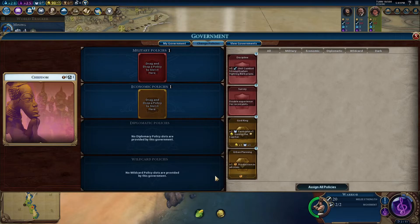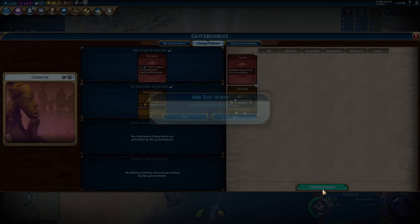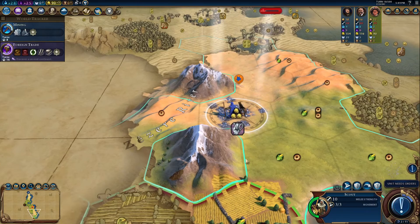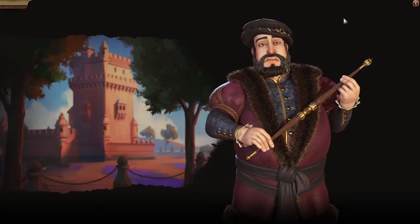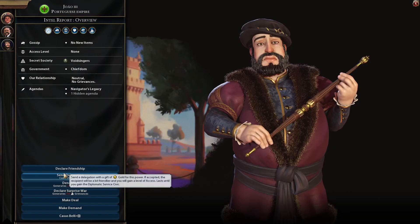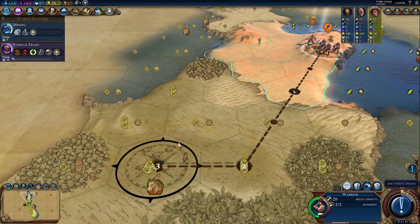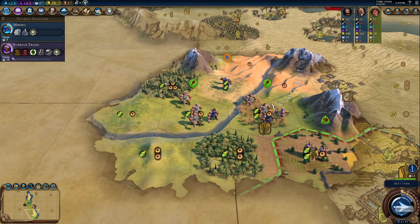Let's get Code of Laws. My rationale is I always love to get Urban Planning for that plus-one production, and Discipline never hurts to fend off barbarian invasions early on. Let's get Foreign Trade. The Portuguese — I need to send him an envoy immediately. I might even get friendship. Can I get friendship with Teddy? No. So I'm going to have to be a bit defensive. He doesn't like that I settled my city on top of jungle. The jungle is not exactly an appealing tile, Teddy.